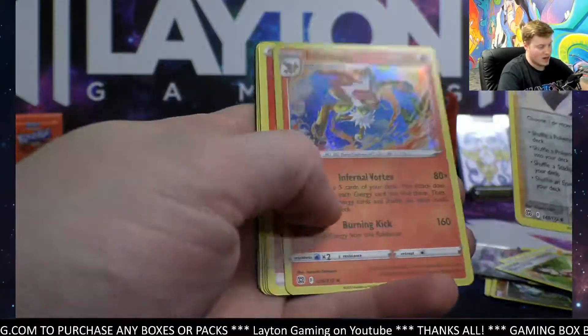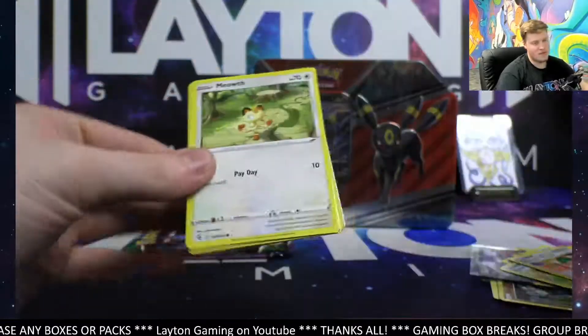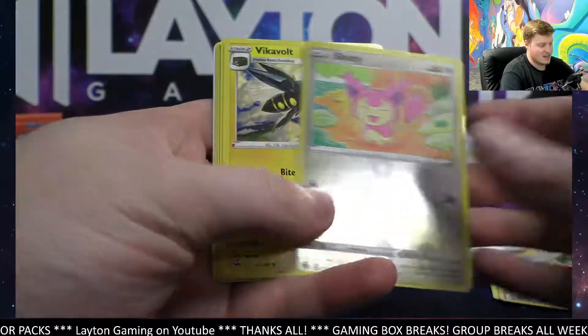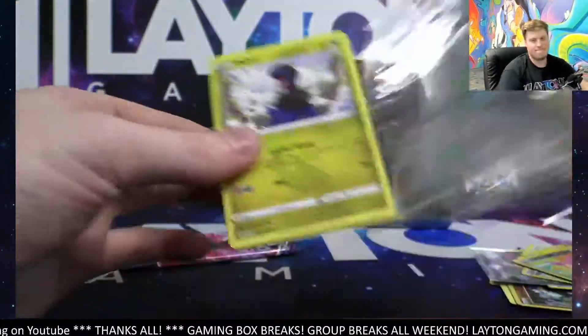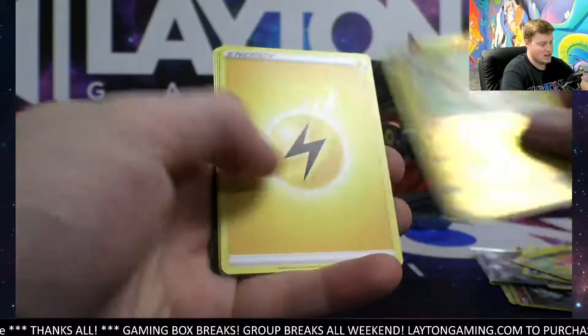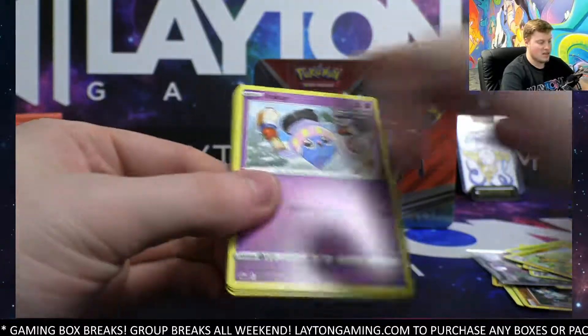Roseanne's back up there. Also got an Infernape Hollow. Fusion pack. Skiddy Reversed that sign. Vikavolt. That is funny stuff. Another pack of Evolving Skies. Ampharos there and a Liligance. Let's go with a Chilling Reign pack.